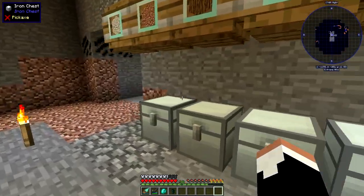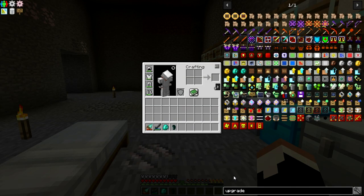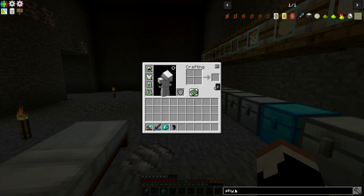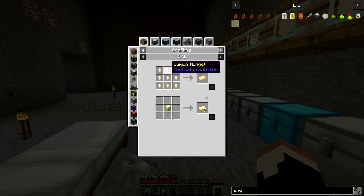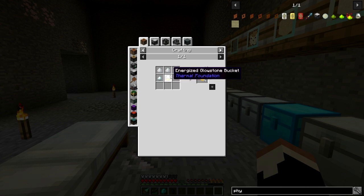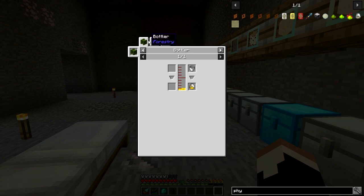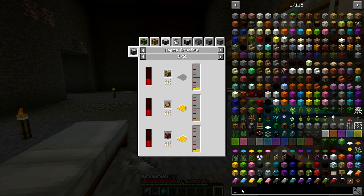We're going to work on setting up something that's going to help us with the Enderlily. The Phytogenic Isolator is a machine that basically grows plants. This requires a Lumium gear, which means we need to make Lumium. We need Lumium Blend, which has to be made with Energized Glowstone, Tin, and Silver. So we need Energized Glowstone, which means we need a Magma Crucible. We're going to start with the Magma Crucible.